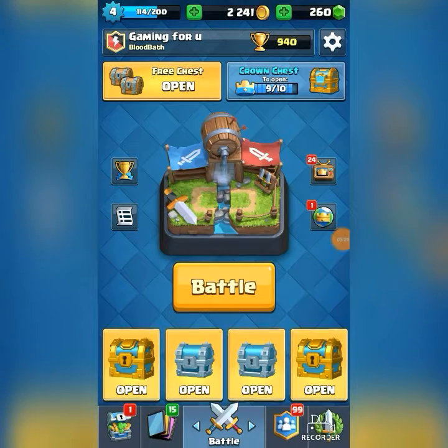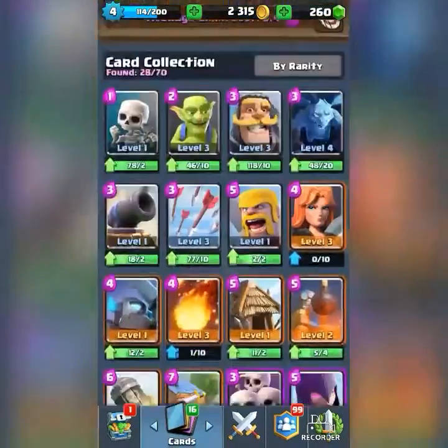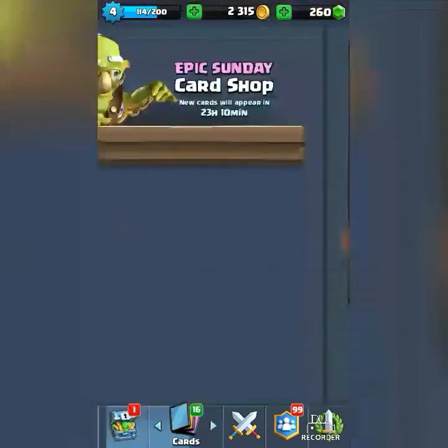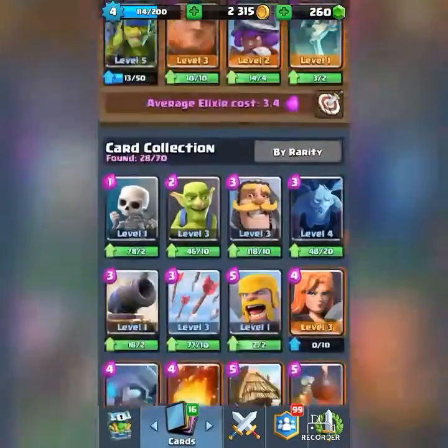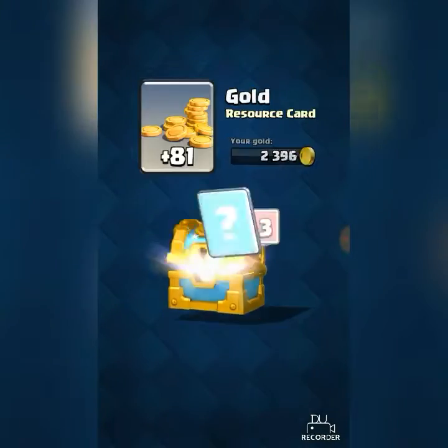Okay guys, now I'm at my level 4 account and as you can see I have a lot of chests to open. The recent thing I just unlocked was the Rocket from a free chest. I also have the Skeleton Army available but I already have it, so I don't think I'll buy it. Let me open up the chests.